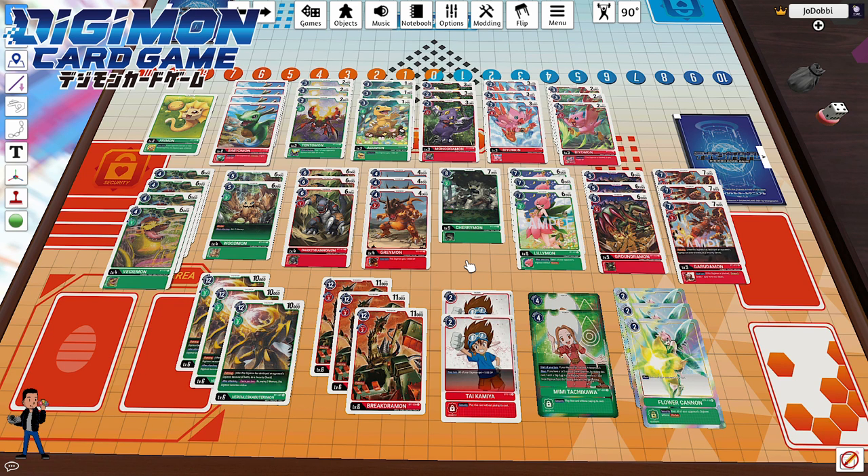What's up everybody, Joe Dobby back at it again with another against-the-grain type deck. I'm running my GRed deck, which is a green-red deck with an emphasis on piercing and resting, just getting through security to take the win. This deck wants to address your opponent's board state as it takes out security, and it's got a few blockers to prevent any early game swings against your own security.